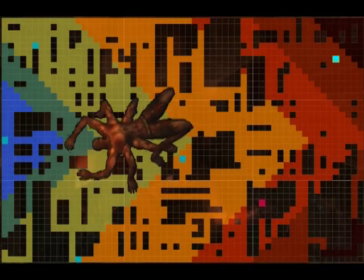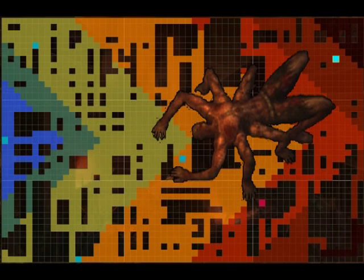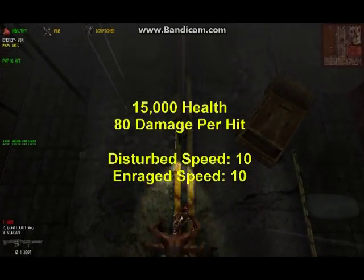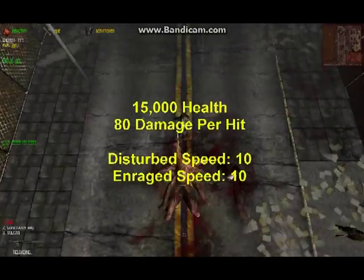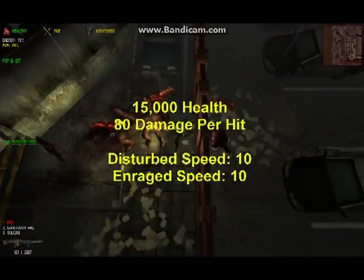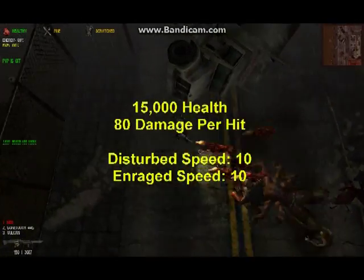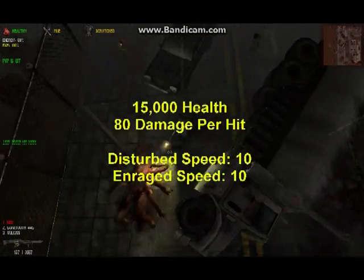Giant spiders appear sparingly in the yellow zones near Fort Pastor and more frequently in orange and red zones farther east in Fairview. Statistics suggest that a giant spider is more formidable than a wraith, although there is reason to argue this point. The giant spider has the same health and damage per hit, but its disturbed speed is significantly faster — the same as its enraged speed.